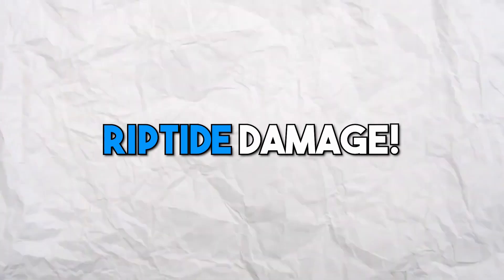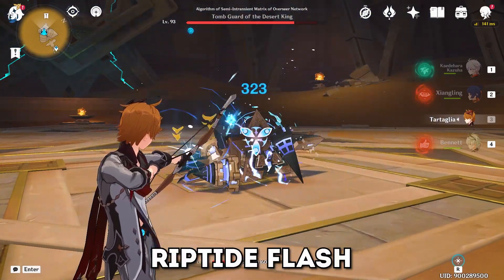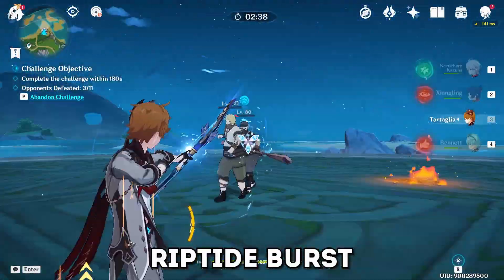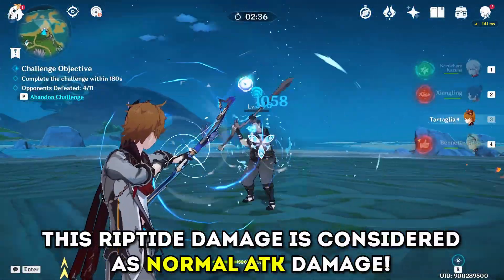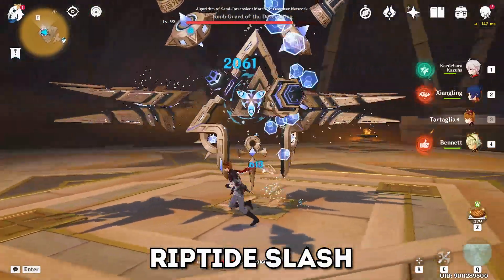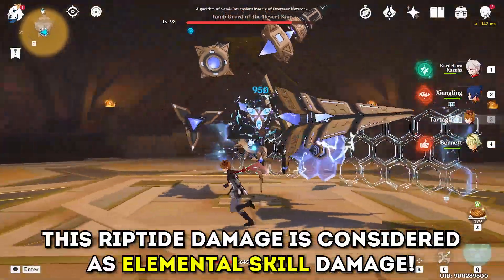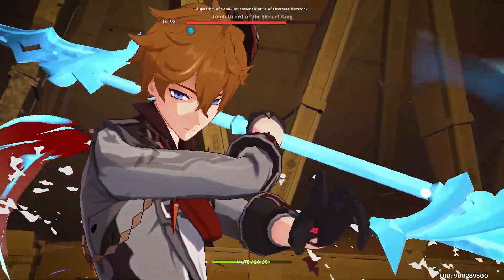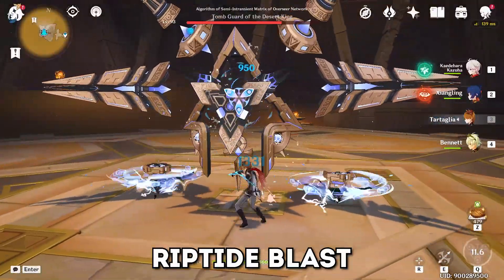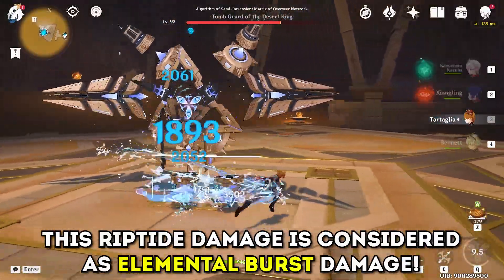There are different types of Riptide damage. Enemies take Riptide Flash damage when hit with a fully charged bow shot, and Riptide Burst damage when defeated — this damage is considered normal attack damage. Enemies take Riptide Slash damage when hit with the elemental skill or melee stance normal attacks, which is considered elemental skill damage. And lastly, enemies take Riptide Blast damage when hit by the melee elemental burst, Light of Obliteration, which is considered elemental burst damage.